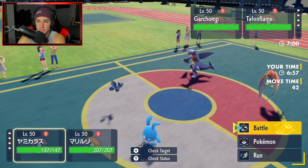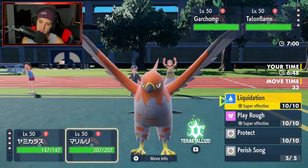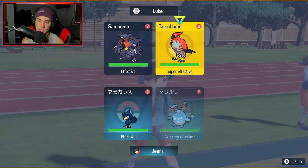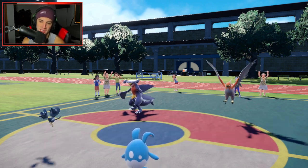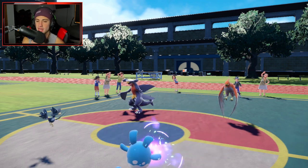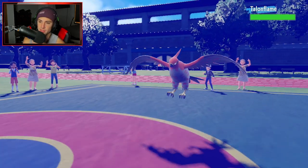I have Murkrow, so Tailwind is obviously going to have to be in play. I'm going to set up the Tailwind and go Liquidation into the Talonflame slot. Good call — Garchomp is probably more prone to Protect than Talonflame. This could be a really good turn. I set up my Tailwind, but he goes for Will-O-Wisp — burning my Azumarill. I did not see that coming, but I don't mind because Liquidation does a nice chunk.